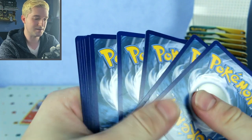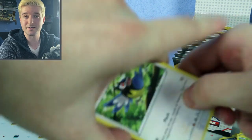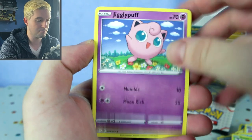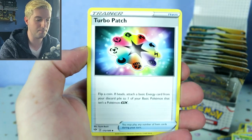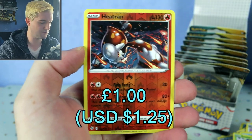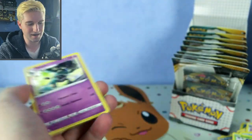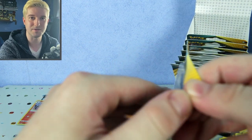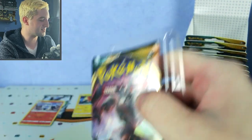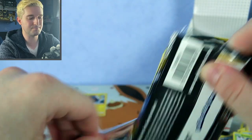Darkness energy — one, two. That's dark energy, not Darkness set. Rufflet, Diglett, Chewtle, Trapinch, Jigglypuff, Ducklett, Billowing Smoke, Turbo Patch — keep four of those patches — Vibrava, Heat Rotom reverse — that's a nice rare reverse — and a regular Weezing. This is turning out to be awful. Come on, something — there has to be something in here surely.